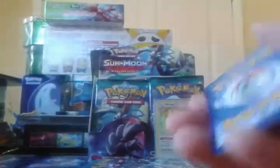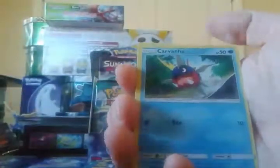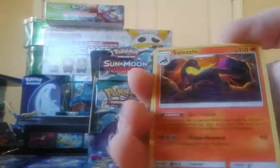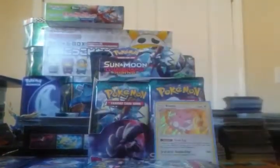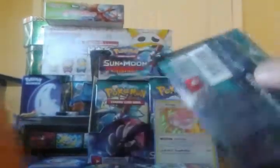Carvanha, Fletchling, Litwick, Gothita, Pancham, Darkness Energy, Enhanced Hammer — hello! Reverse Fletchinder and a Salazzle — Salazzle regular rare. She's on fire!